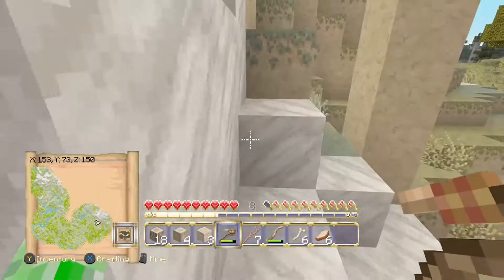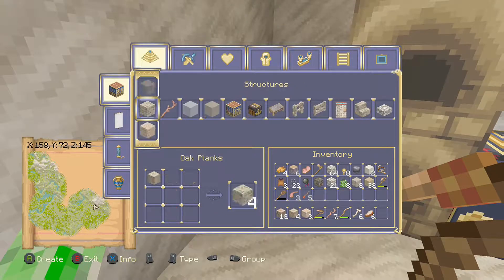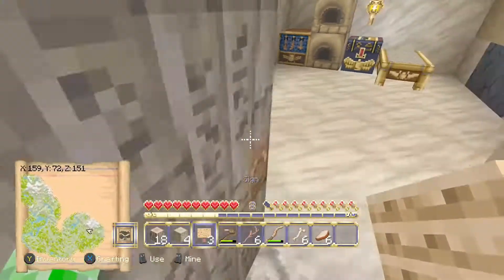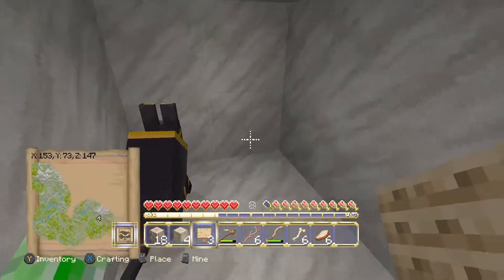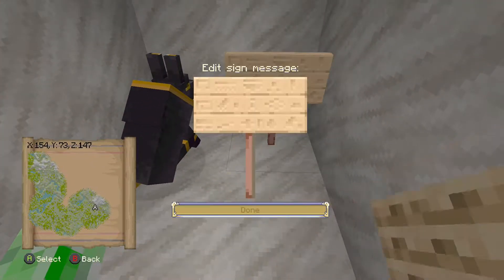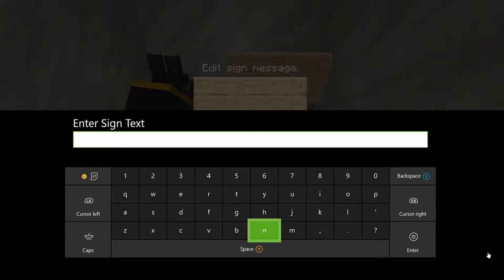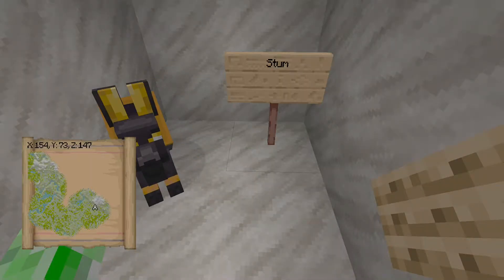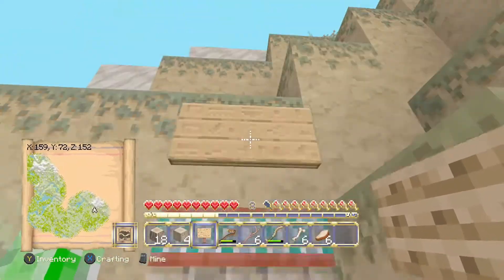Let's go and get myself a sign because that will be important — then we can just write his name down. I do have enough to make a sign, so let's make one and stick his name on it. How do you spell Stump actually? I think it's S-T-U-M-P. I can't quite remember but I'll put that for now, and if I've spelled it wrong I'll sort it out later. Oh, I did not mean to place a sign there.